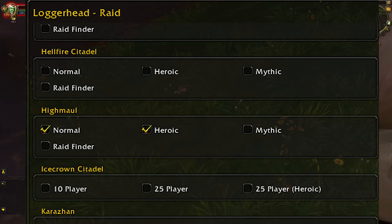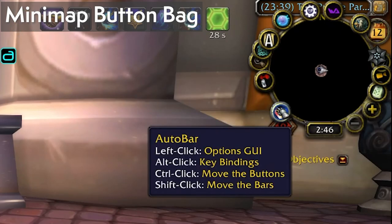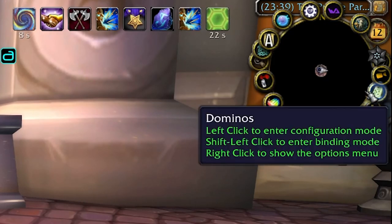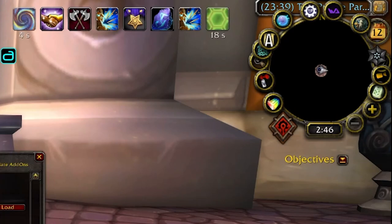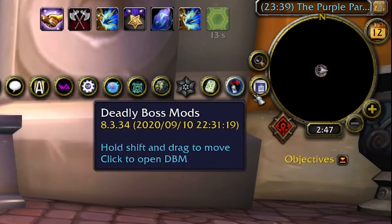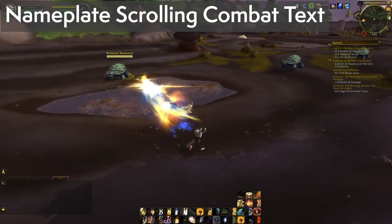Minimap Button Bag, or MBB, was a breakaway hit in my guide to add-ons for newbies and it's a repeat hit in my add-on videos. MBB condenses your bajillion add-ons with their minimap icons into an expandable folder that only takes up one button. It's a bag for buttons — brilliant.